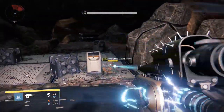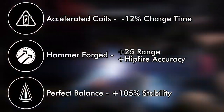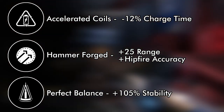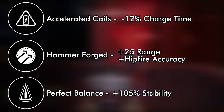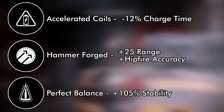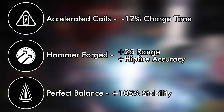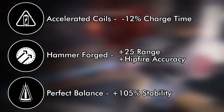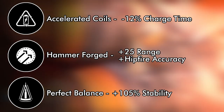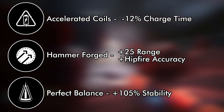The second set of upgrades are all fantastic. You can choose from Accelerated Coils, Hammerforged, or Perfect Balance. Accelerated Coils decreases the charge time of Plan C from 1.67 seconds to around 1.43 seconds, increasing your BPM from 36 to around 42. Hammerforged increases range and accuracy, making it so your damage drop off comes at a farther range, while also increasing hip fire performance by tightening the possible spread of beams fired.